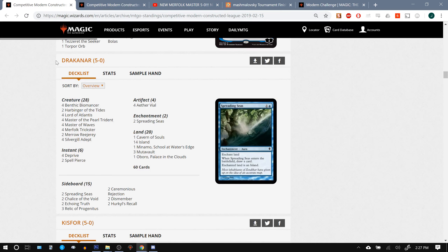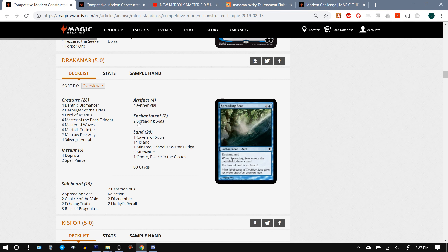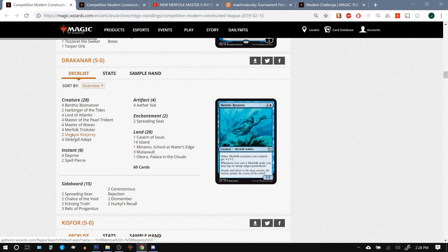Looking a little bit closer at the different lists, Drakenar actually made a significant alteration, this time around running two Marrow Regeries in the main deck, choosing to move two Spreading Seas to the sideboard. This seems like it might be a reasonable decision, given the fact that there are more islands in the metagame than there have been in the recent past. You've got Grixis Deathshadow and Blue-Red Phoenix lists running at the head of the Modern metagame pack.